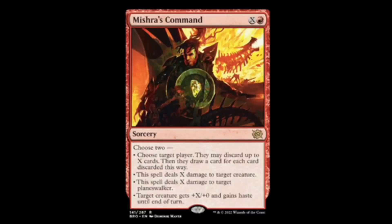Next we have Mishra's Command — red and X. Choose two: target player may discard up to X cards and draw a card for each card discarded; this spell deals X damage to target creature; this spell deals X damage to target planeswalker; or target creature gets +X/+0 and gains haste this turn. Very versatile and usable — unfortunately it's a sorcery, which is going to limit what you can do. But if you're playing a mill deck and catch the opponent with five cards in hand, not the worst thing.